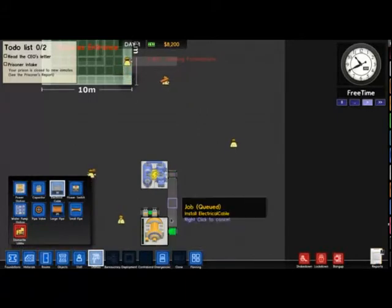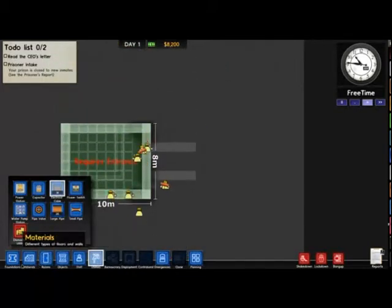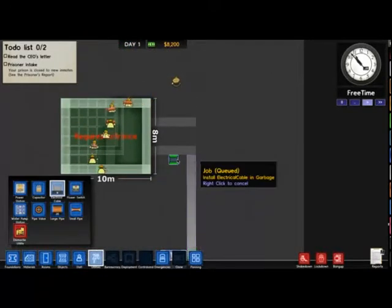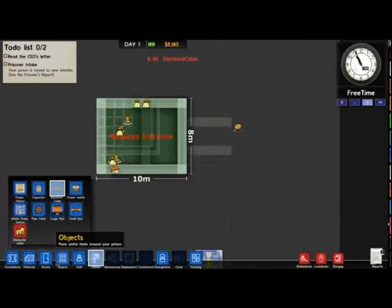Connecting utilities, connecting up my water. It needs power to do stuff because it's an electrical pump. If your water is not working, add electricity. Nothing ever goes wrong when you combine electricity and water. But don't ever listen to anything I say — it'll kill you.